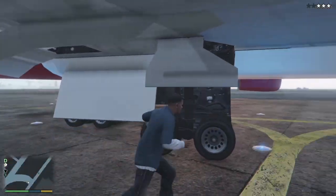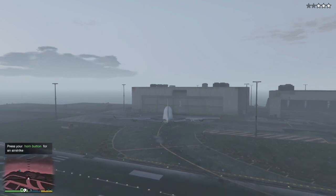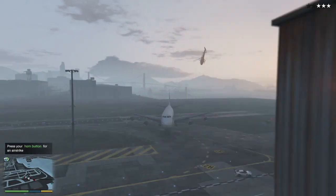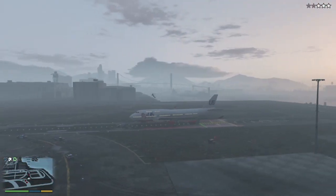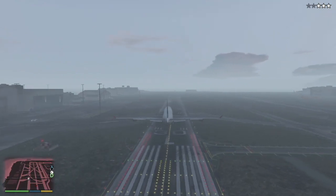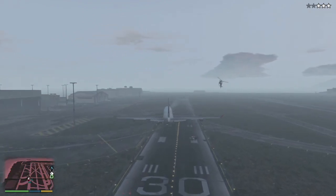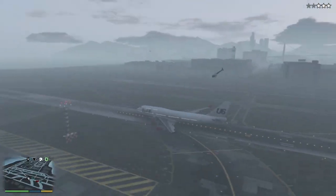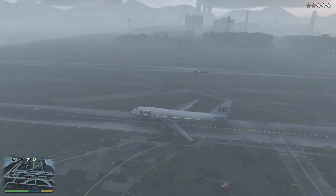Go underneath and enter the vehicle. It's kind of like the army base, not as hardcore as trying to steal a Titan from Fort Zancudo, but if you're too slow they are swarming around you. Even though I've gone away I took way too long to get it. Police are getting under my wheels — even this massive jet is taking a lot of fire.